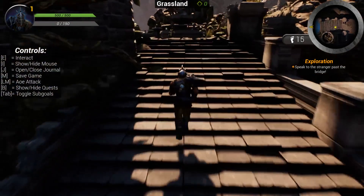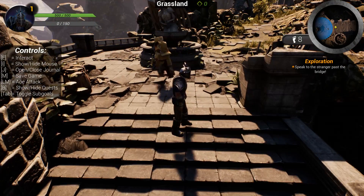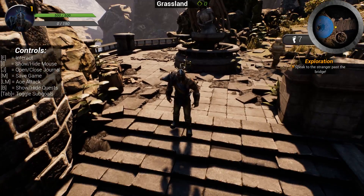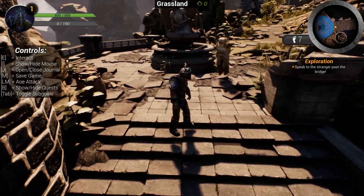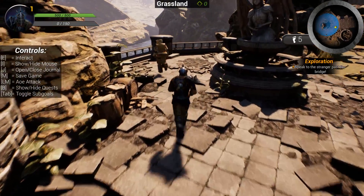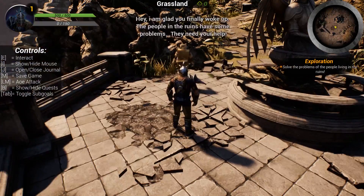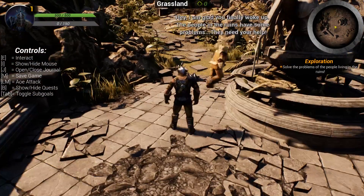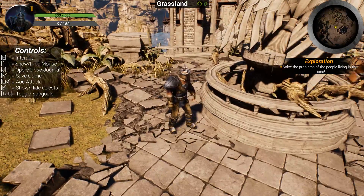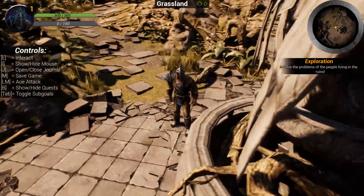Let's proceed to our NPC. On the minimap you can see the area indicator — if you don't have a specific point but rather a radius, you can also use that with this system. It also features a very simple dialogue system. Hitting E to interact with Jaden, he says 'Hey, I'm glad you finally woke up. The people in the ruins have some problems, they need your help.' Our main quest was updated: 'Solve the Problems of the People Living in the Ruins.'